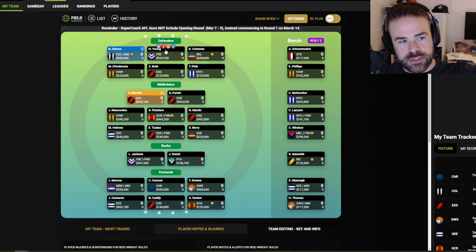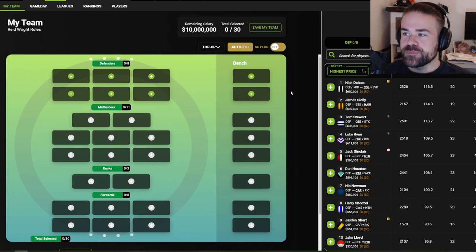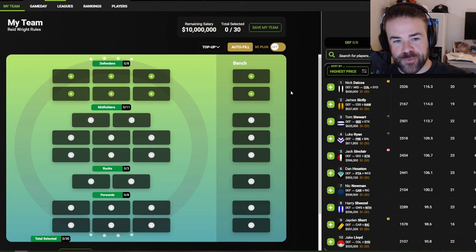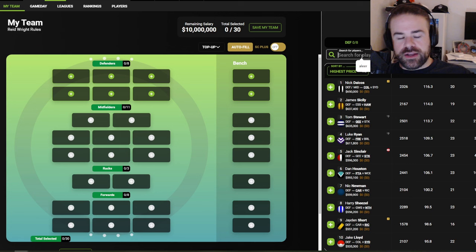With that all said and done, let's get into actually building our team. We're going to do the thing I've recommended — once we get to this stage, we just hit the clear button. We've cleared our team and we are ready to build for round one. We start with rookies, specifically the rookies I'm confident having on field. Then I fill out bench rookies and start to fill in the best value picks on field. This is quite different to how we build teams initially in the preseason, because rookies are all just placeholders early on.